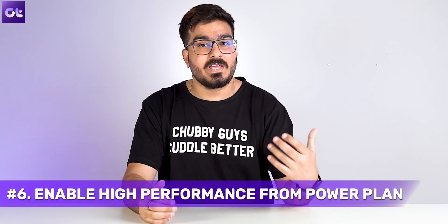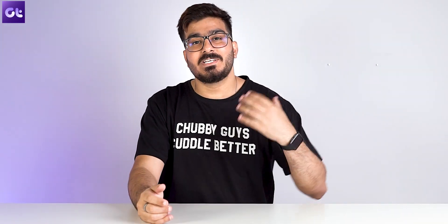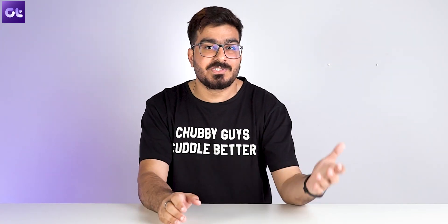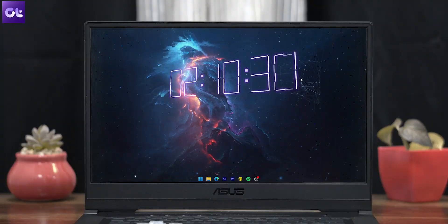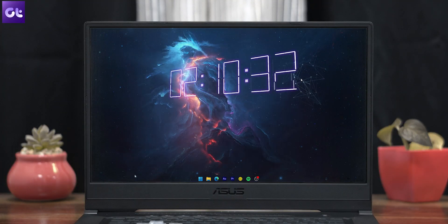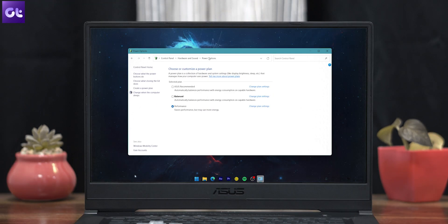Another thing that you can do if you're planning on gaming on your Windows 11 PC is to enable high performance mode. This basically ensures that maximum power is given to both your CPU and GPU to ensure that you get the maximum performance. To do that, press the Windows key and then search for 'edit power plan.' Hit enter and it will open the power options. Click on the power option at the top and then enable high performance from the drop-down menu. And that's it.